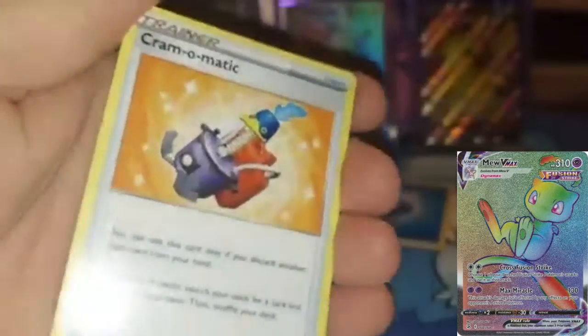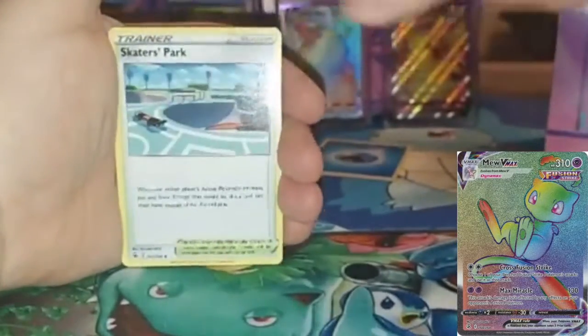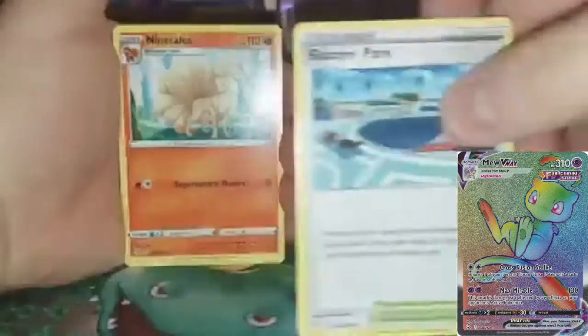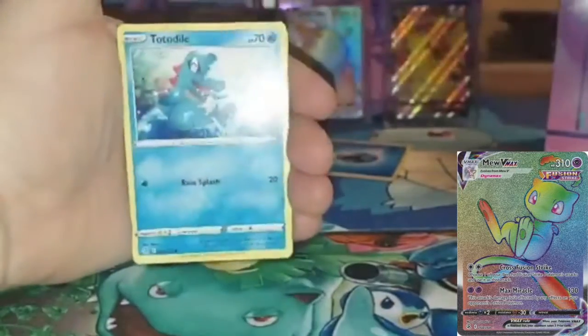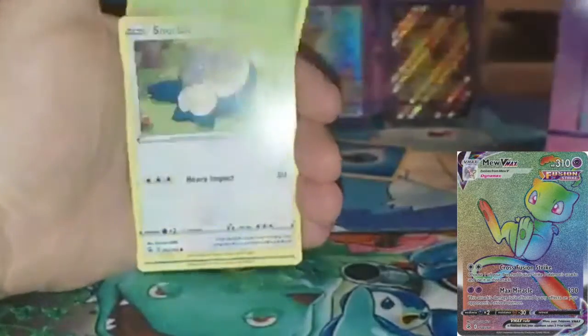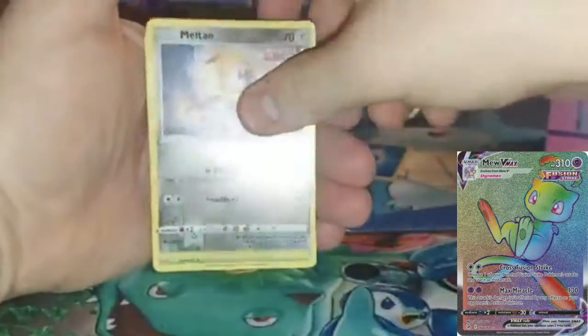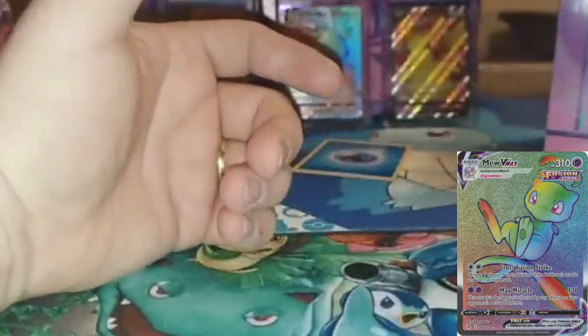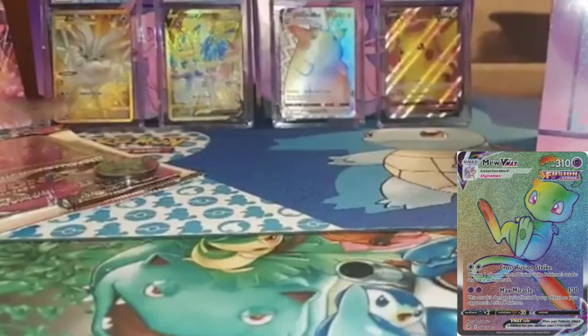I got to remember not to do that anymore. Water Energy. Let's back the camera up a little bit. Cram-o-matic. Skater's Park — we have a Skater Park here in New England. Anyway, Phantom, Snorlax, Snom, Dreepy, Reverse Holo Melton, and Accelgor? I don't know. Don't talk to me. Don't speak to me.